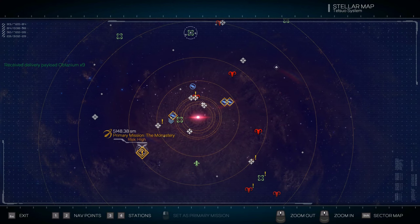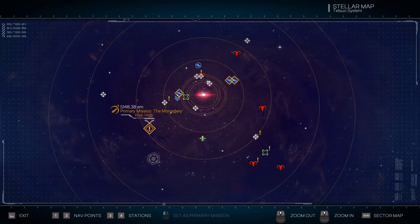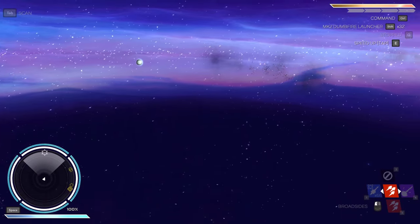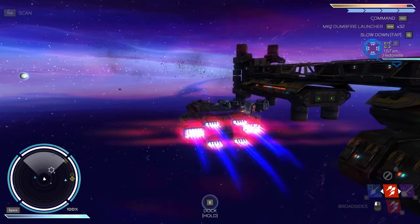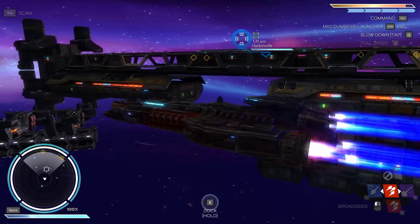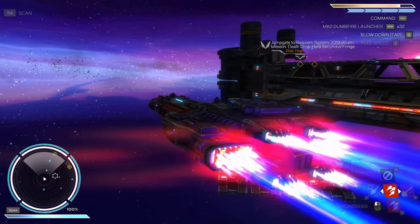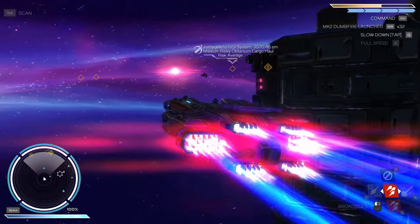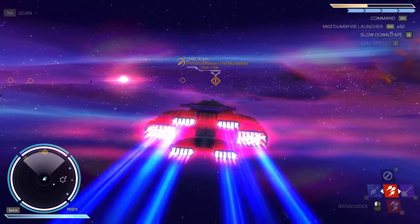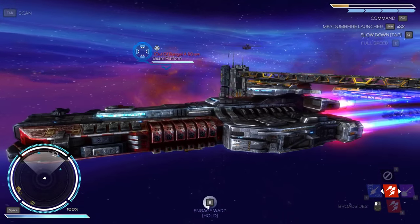So first of all, we're gonna do the monastery. I'm guessing we've already picked up the capsule then? No? Engage — oh, got an engage warp there. Alright, off we go. That's where we need to go. Engage warp.